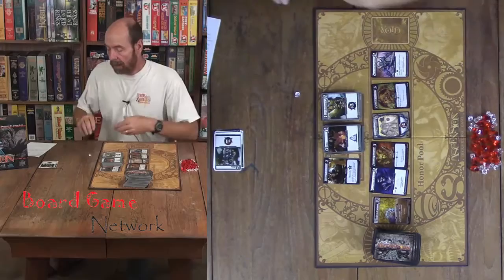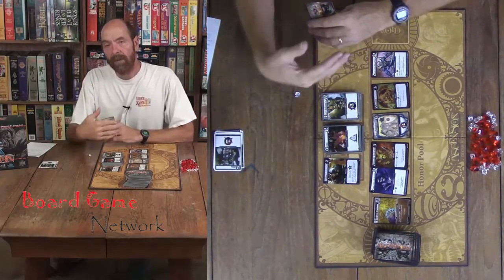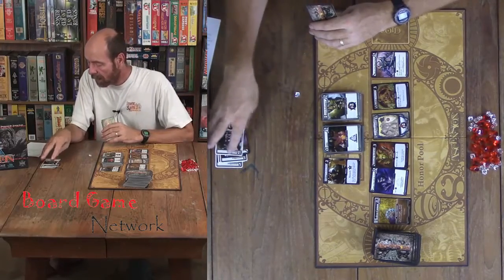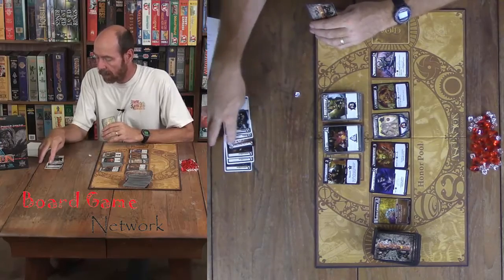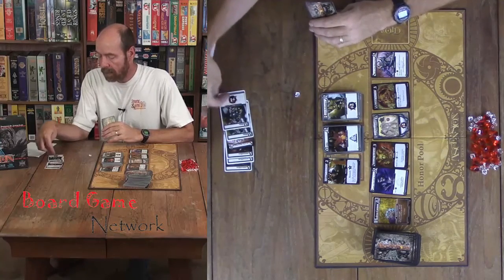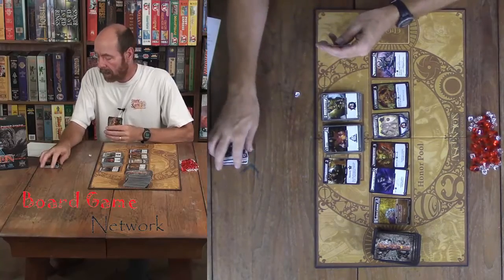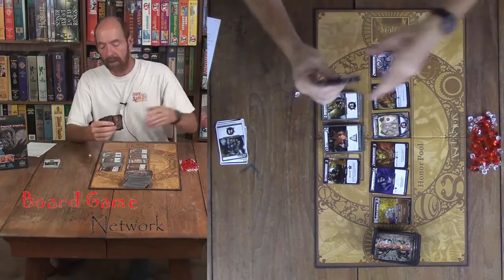At the end of your turn, you draw five more cards. If you have any unspent power or unspent runes — the triangle is runes and power is the circle — if you have any unspent, those just go away. You don't get anything out of those. And then it becomes the next player's turn.